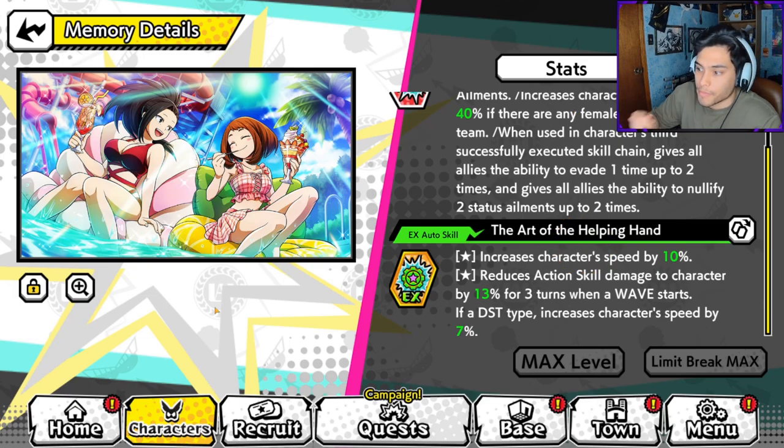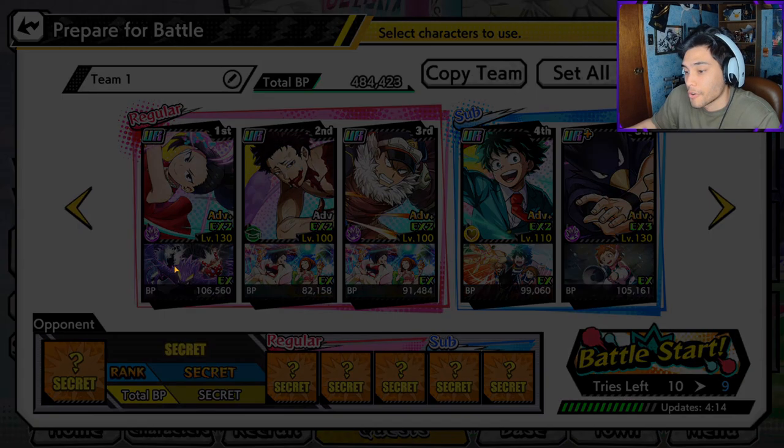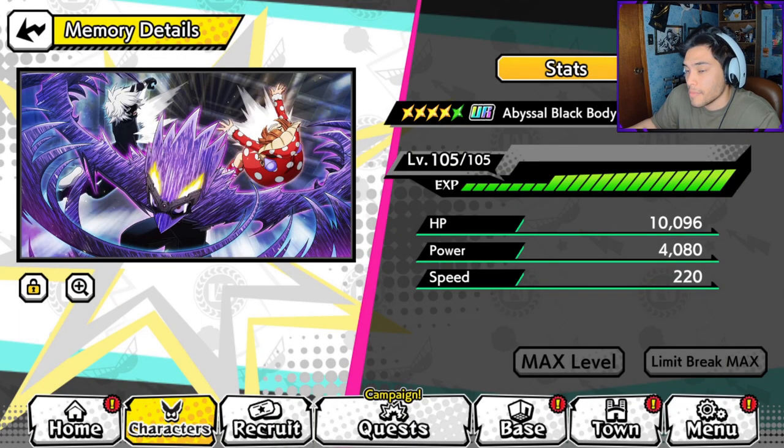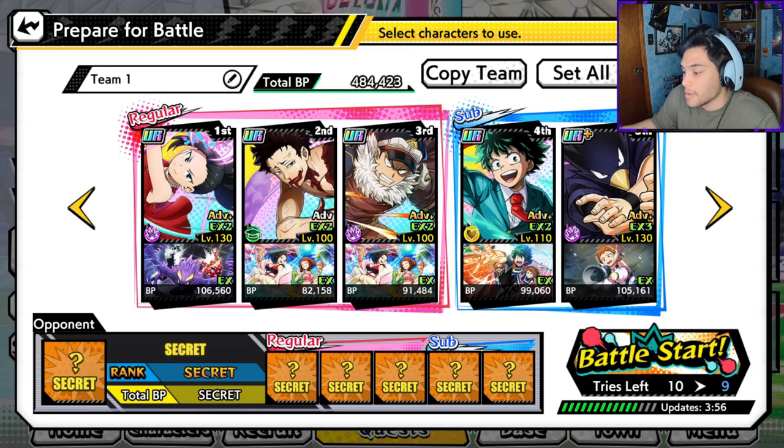To capitalize on that, we are going to run Dulce Summertime on him. Dulce Summertime gives 40% speed if there's a female character on the team, which is very easy with Momo. And then I have 17% speed for purple units with this memory on, so 57% speed just from the memory. Compress is also running Dulce Summertime, so I'll probably swap between the two. Then I have Momo, and she's also pretty quick because I have two units that lower action skills, so I don't have to run strong battle formation on her. For those that don't know, you can get this in the USJ shop, and I have 20% speed on this memory. So very quick team, and hopefully we are going first in a lot of scenarios.